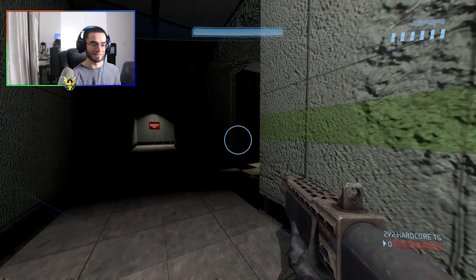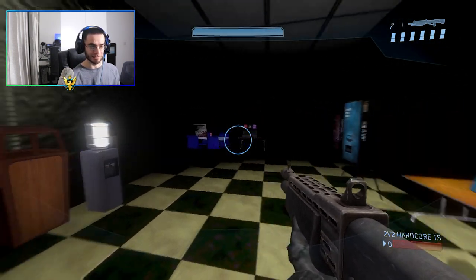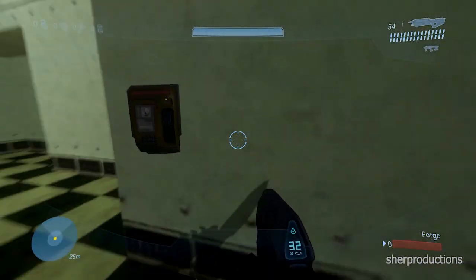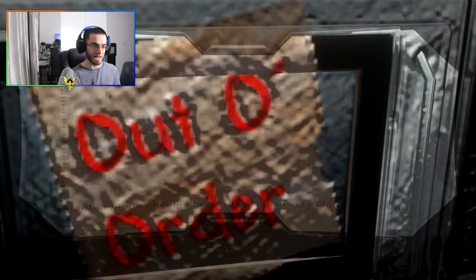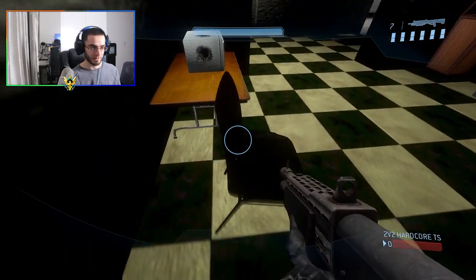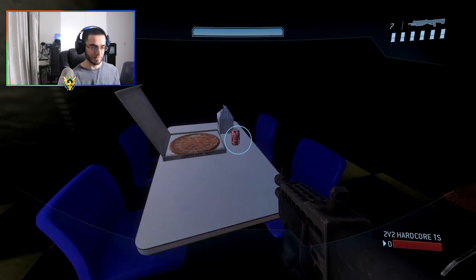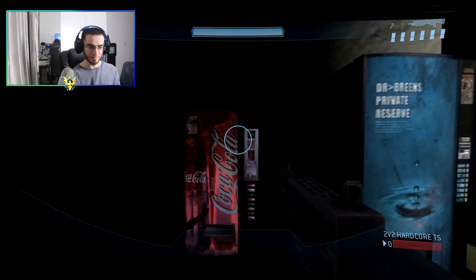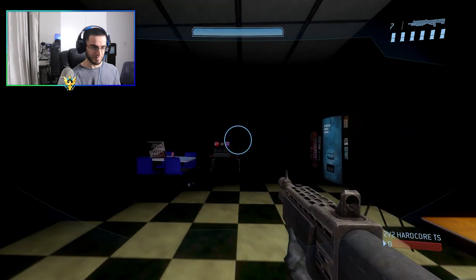What do you guys think about this whole thing we're making? Does it seriously blow your mind — playing Half-Life in Halo 3? Let me know in the comments. Anyway, we're in the canteen. When you saw the canteen in the previous video it was horrible — I didn't like the looks of it — but now it looks so much better. We added the microwave, which is out of order, and the Black Mesa drink can, chairs from Black Mesa, a soda fountain from Black Mesa, and a Coca-Cola vending machine.